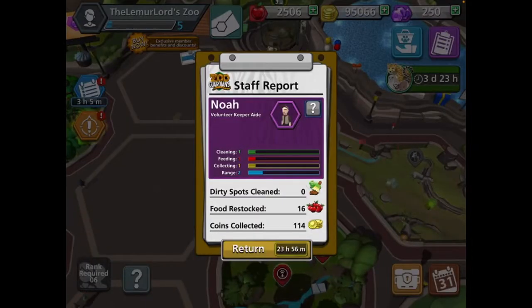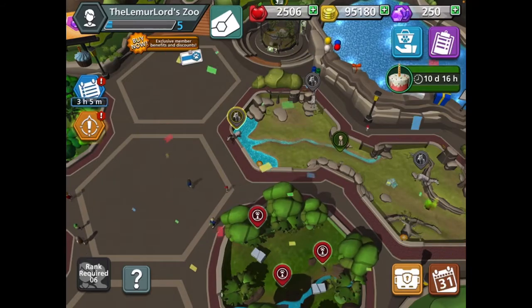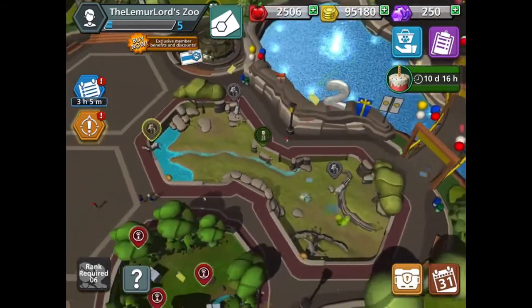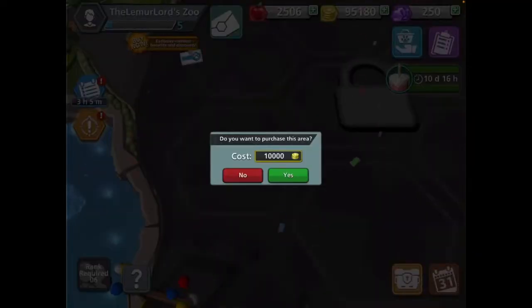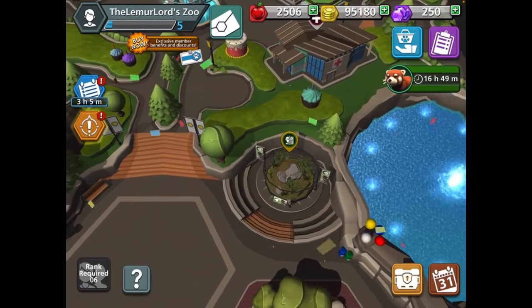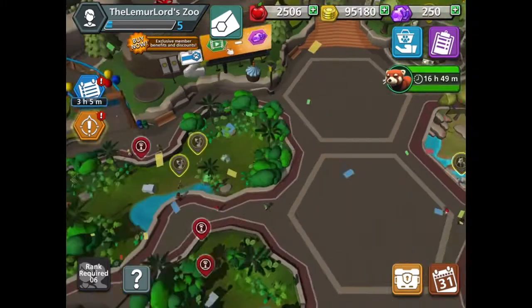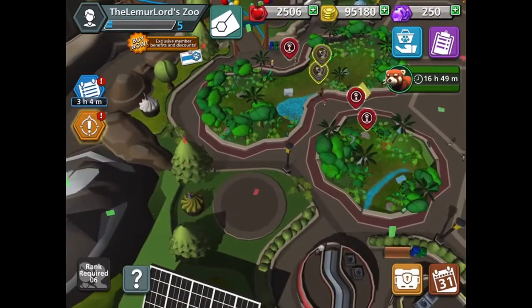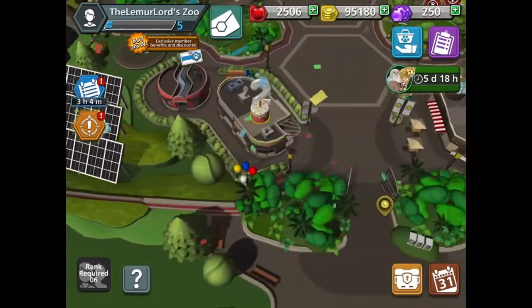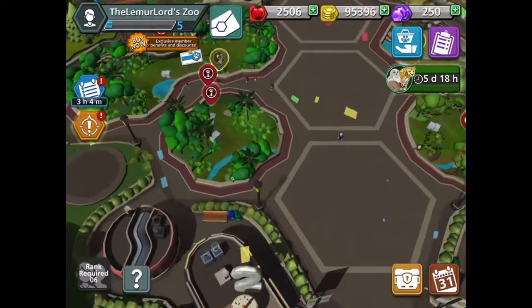We also have a staff member called Noah — that's just his name. It's ironic because I have a friend called Noah. And as you can also see, I did a bunch of missions and I got loads of coins. I also did that verifying thing, whatever it was, and I just got 253 gems, so that was pretty cool.